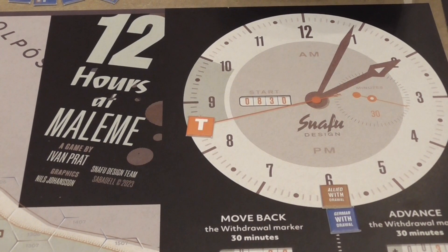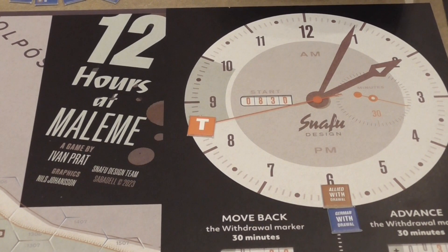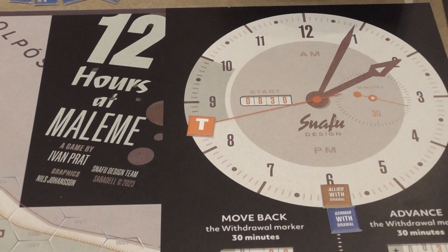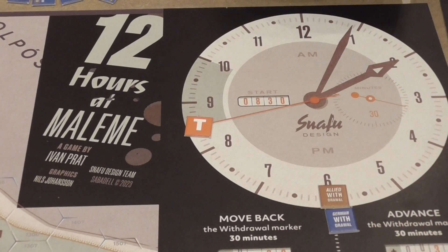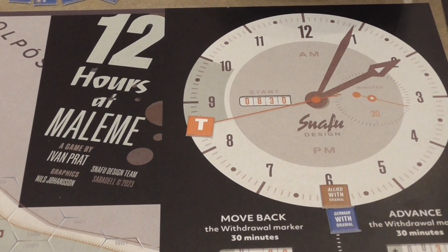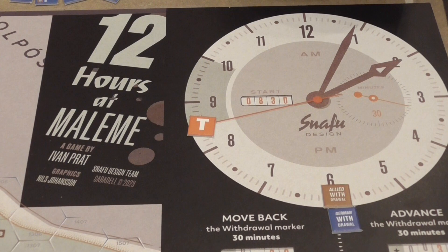12 Hours at Malem. This is a two-player folio war game. It comes in a ziploc bag and you will have to add your own dice and an opaque container. Other than that there's everything you need. It's also playable solo two-handed, which is the way I played it. You play both sides as best you can, and there are enough random and unpredictable factors to keep you surprised and engaged.